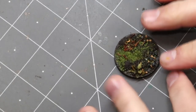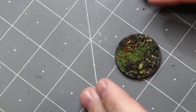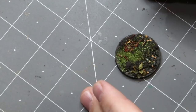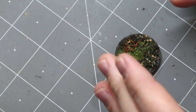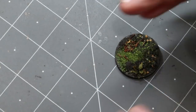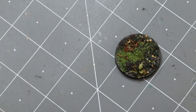All right, we're back. Everything's dry and the base is all ready to go — it has a nice look to it already. It has some nice color variation: some dark brown, some grass, some little detritus like we'd expect on a jungle floor. But obviously we can go farther.